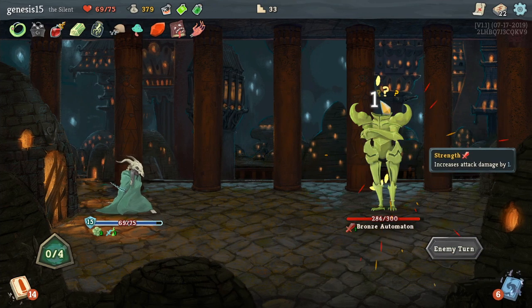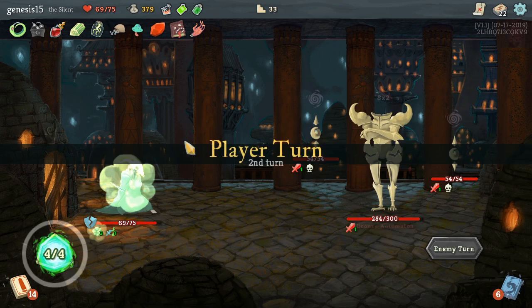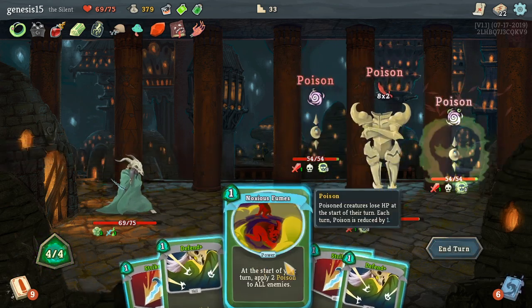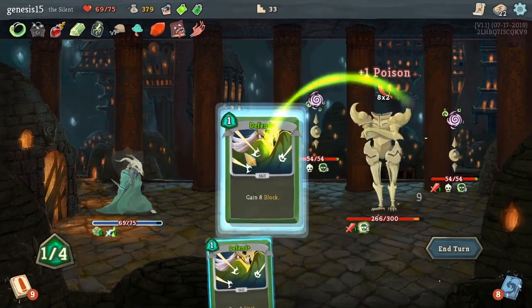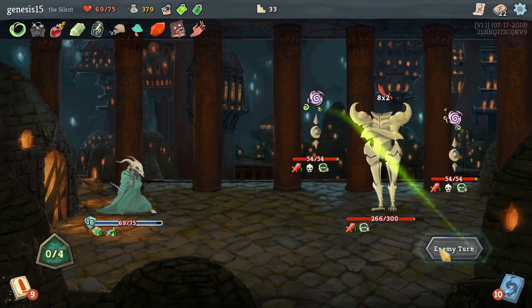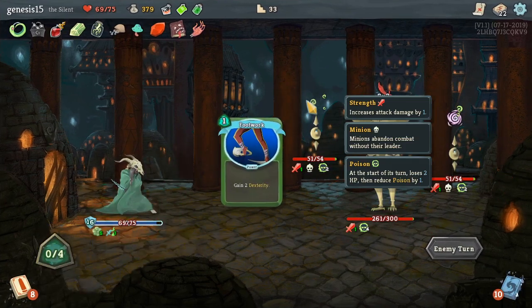I'm glad he's not attacking me, but shoot — Minion, Fumes, two, two, ten. I have enough — yes! Negative effect. Did that thing just take a power?